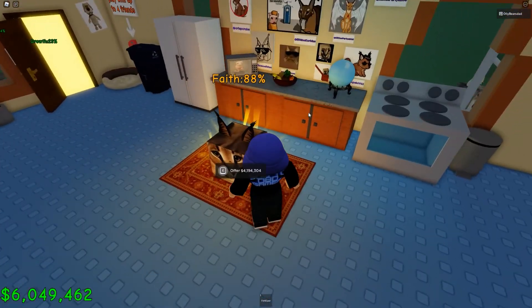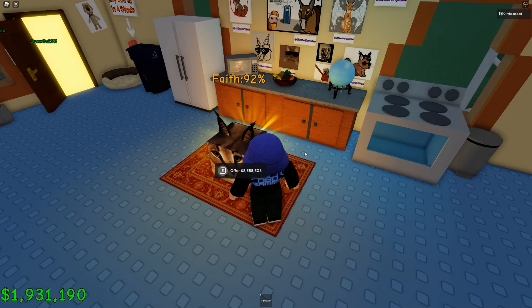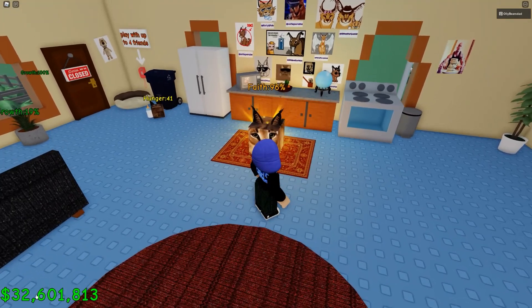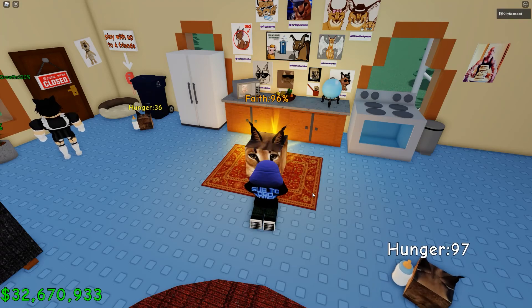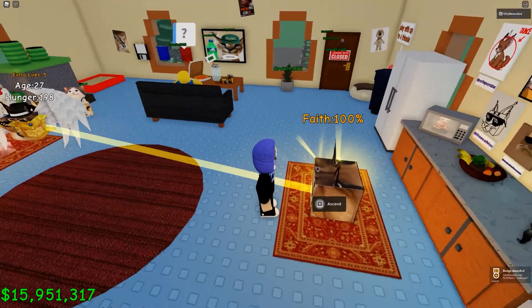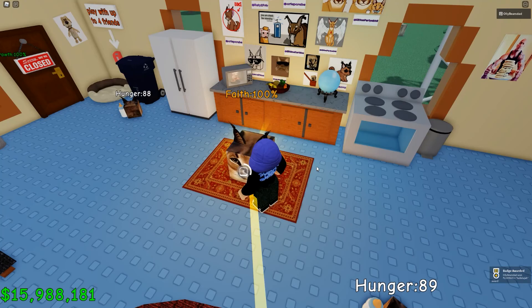So how are we doing here? It does get very expensive. Oh my god, it's 8 million next. Okay, so I've been farming for a bit. I've got more than enough money to get this faith to 100%. I hope this is the last one. Let's see what happens — E to Ascend. Okay, that's Ascend.